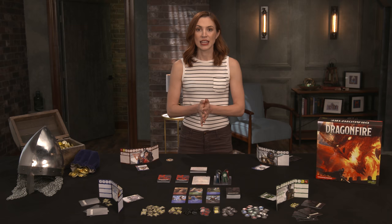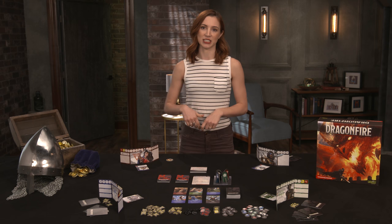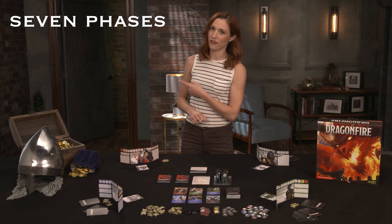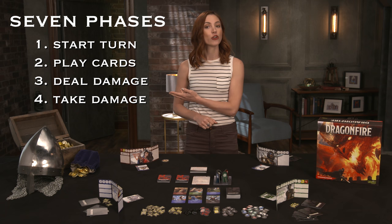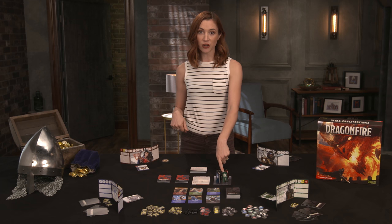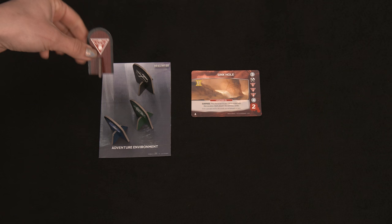Now that we've set up scene one, we can begin the first round. Each round consists of every player taking a turn, and rounds repeat until all the encounters facing the players have been defeated, ending the scene. Turn gameplay is split into seven phases: start turn, play cards, deal damage, take damage, replenish, market, and end turn. During the start turn, players resolve Dragonfire card abilities, move characters, and resolve other global effects. Movement from the Adventure environment can happen if a location encounter had been drawn and placed in front of a player — these special encounters pull their target into their location and split the party.